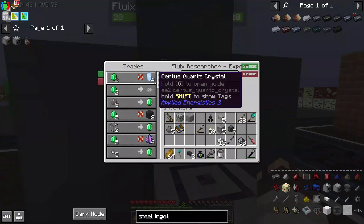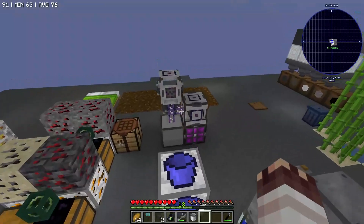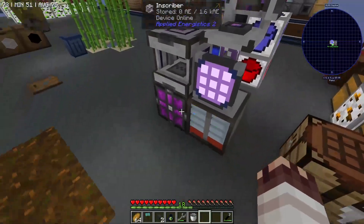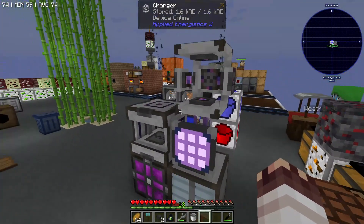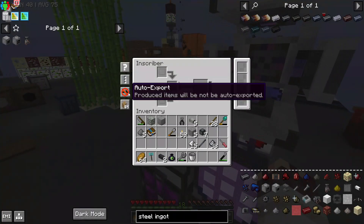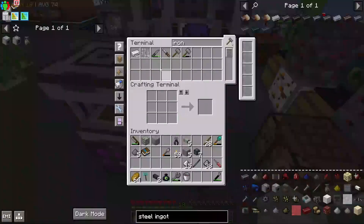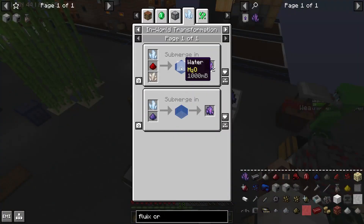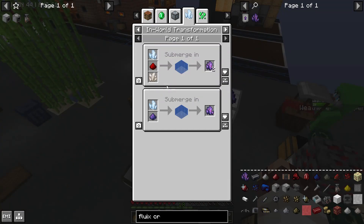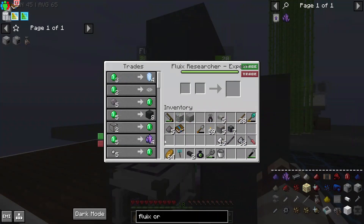Another thing we now have is a villager that we can trade with to get fluix crystals. We are slowly in the process of getting everything we need for a functioning Applied Energistics 2 network. We have a charger which turns certus quartz crystals into charged certus quartz crystals, and an inscriber that will eventually let us make all the basic processing units. Fluix crystals are usually made using charged certus crystals, redstone, and nether quartz, but that's a lot of work — so why do that when we can just trade with a villager?